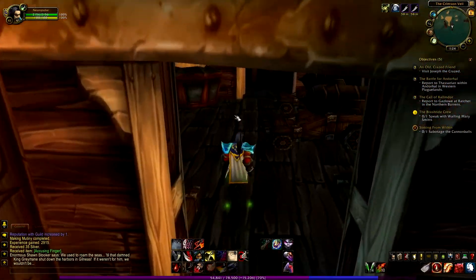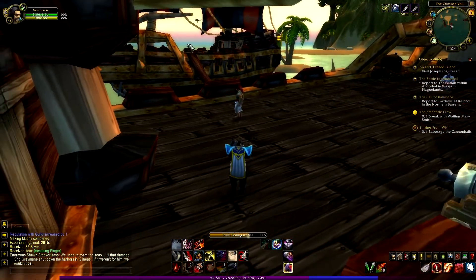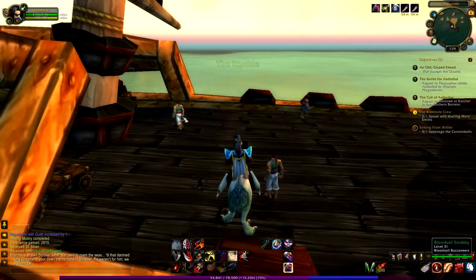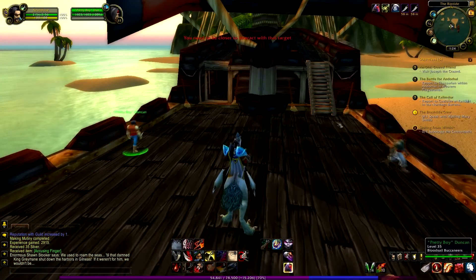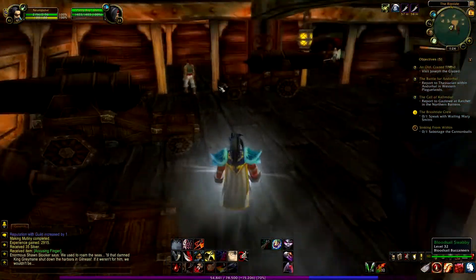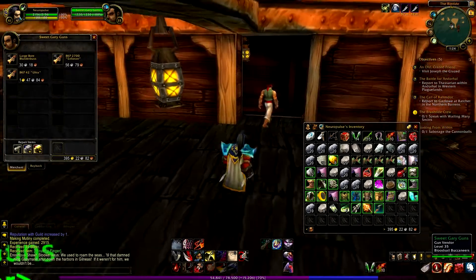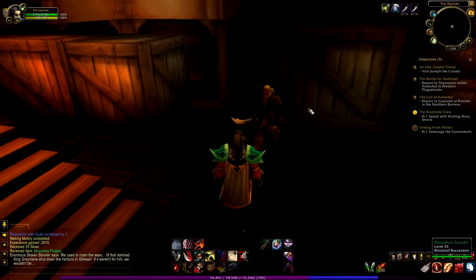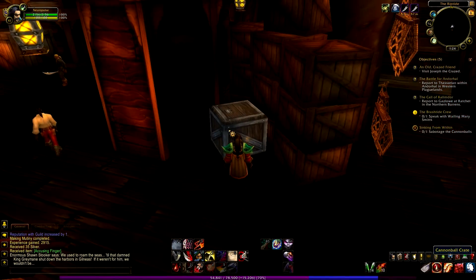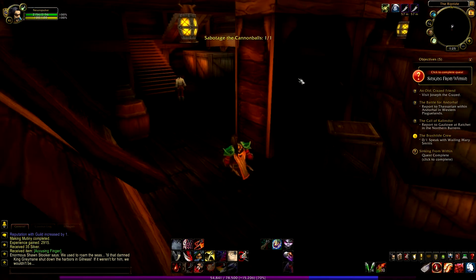Where is the exit? I'm running in circles — here it is. Now to the final ship. Let's jump down and go on this ship, search for the NPC I need to talk to. He must be inside somewhere on the lower floor. Here's a crate — it's a cannonball crate. Let's sabotage these cannonballs and the quest is complete. Now I need to speak with Wailing Mary Smith.